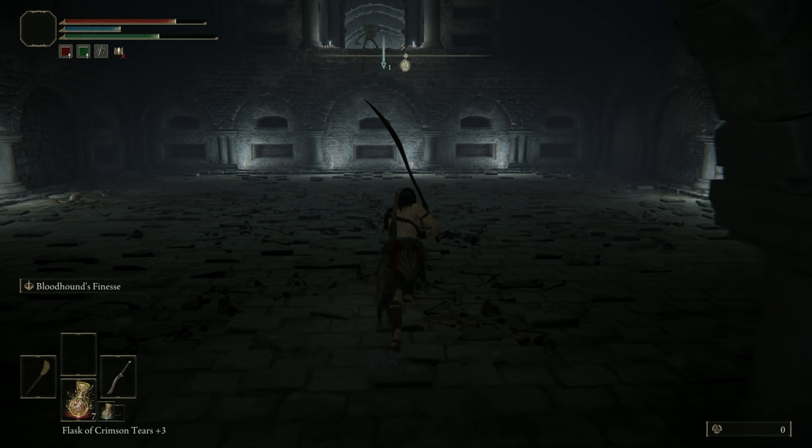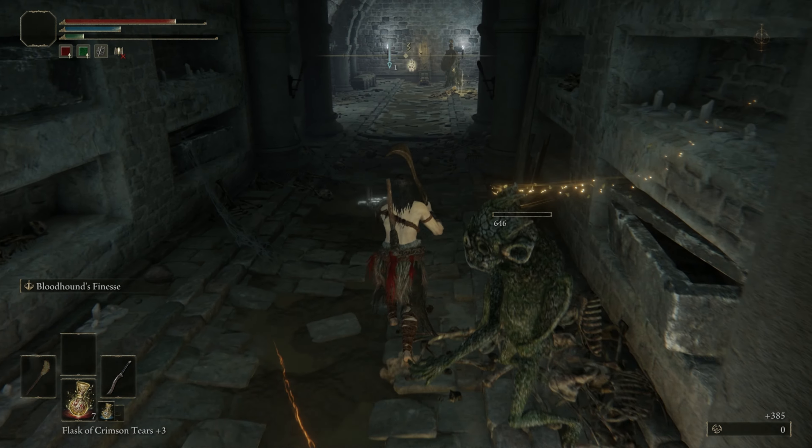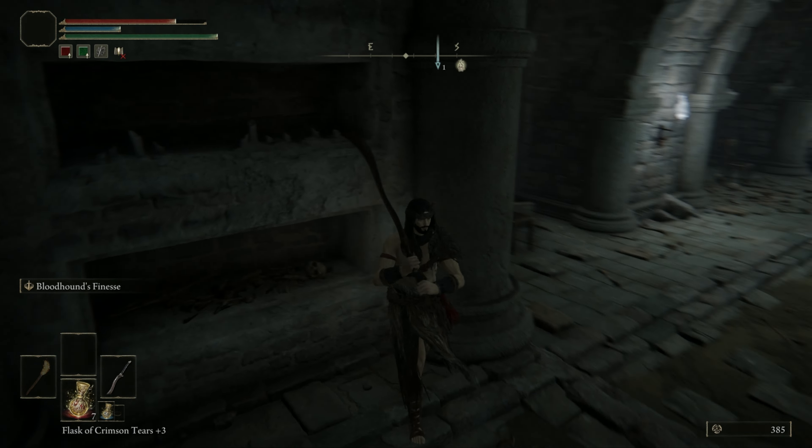Look up and run immediately towards where you see the imp enemies standing in the gap. Go into that gap before the floor crushes you on the ceiling. Deal with all the enemies here and pull the lever.